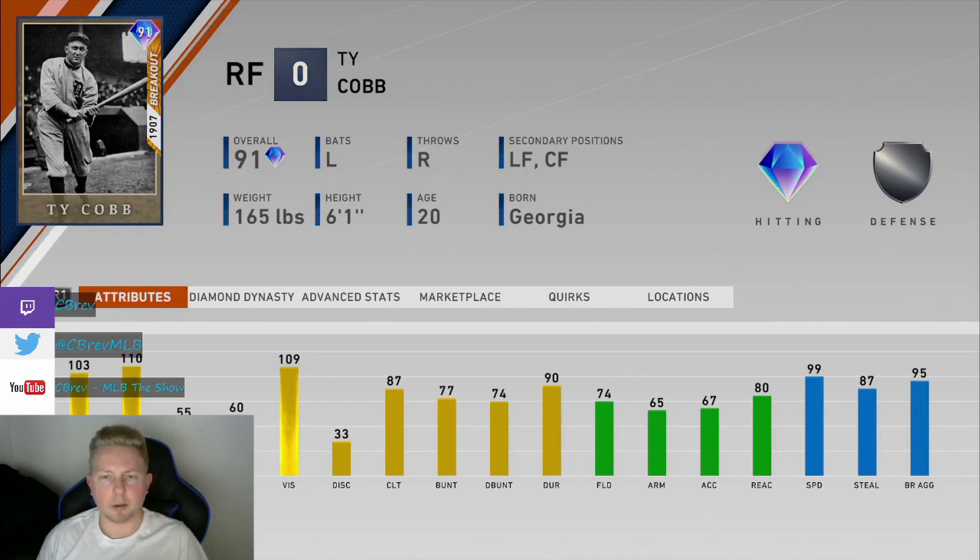He does have 99 speed, but you should only have so many speed guys in your lineup. If you're already running someone like Buxton or Mondesi with really high speed, you really only want one or two of these type of hitters in your lineup or you're leaving yourself susceptible to leaving a lot of runners on — because you have a bunch of singles hitters and not a lot of power hitters. So if you run Buxton, if you run Mondesi, if you run someone else fast, definitely don't get this card.